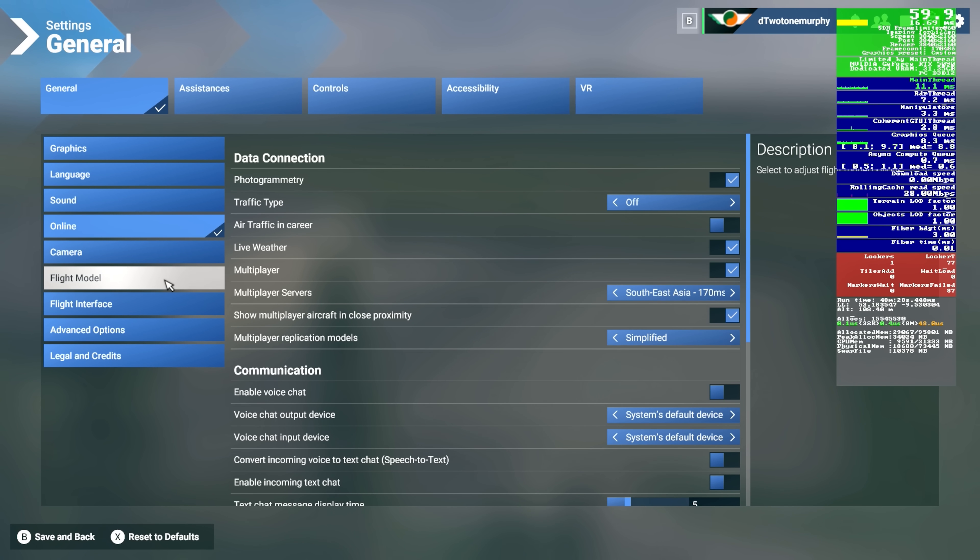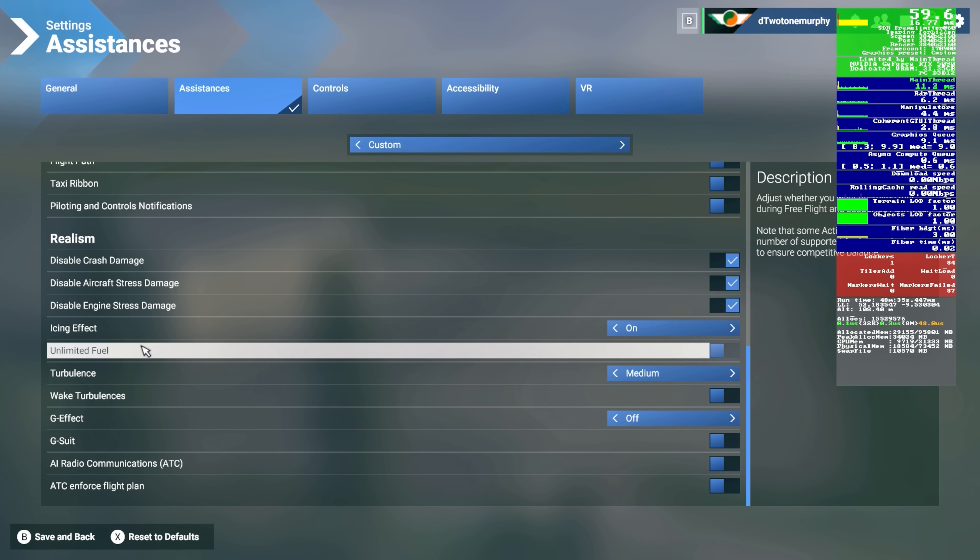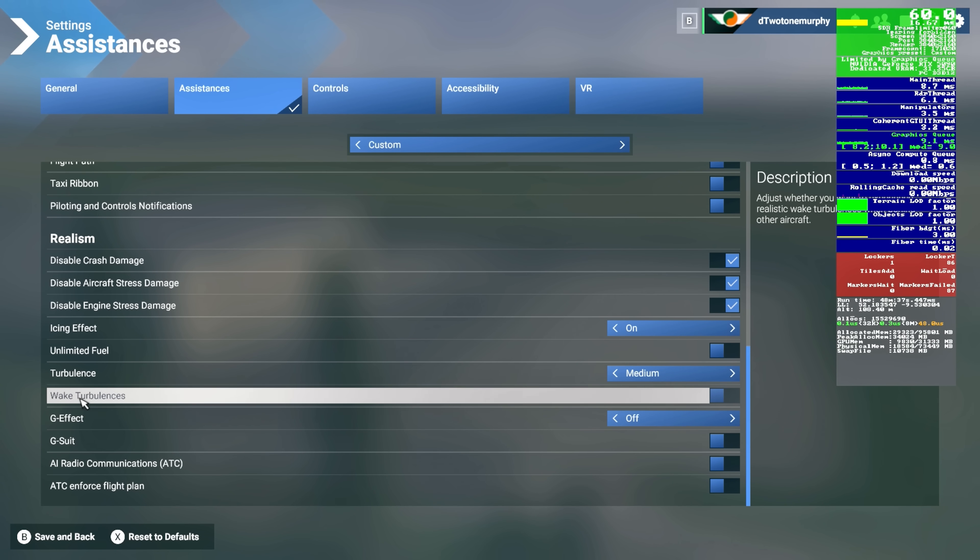The biggest multiplayer setting to check is under assistances — wake turbulence. This is an FPS killer in a multiplayer environment, especially as you fly closer to the group. Make sure wake turbulence is turned off in any group flight, because when it's on it will absolutely impact your FPS and smoothness, and you'll get all sorts of stuttering.